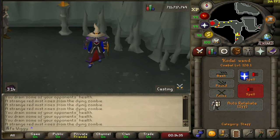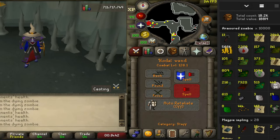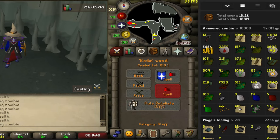We are officially halfway — 10,000 kills. So if anyone is wondering, it's about 35 mil and 91 hard clues so far.